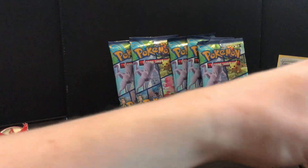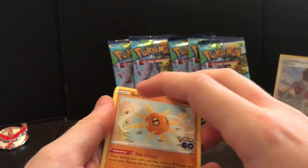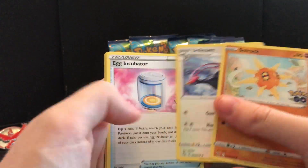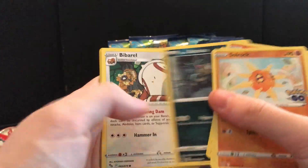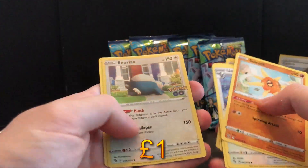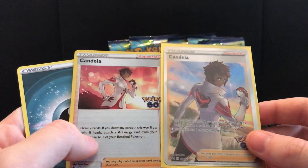I'll just put it out there — my highest CP Pokémon on Pokémon GO is Slaking at 4101. That's probably the worst brag ever; there are probably people with five thousands. Anyway — Soul Rock, Unown, Pheasant, egg incubator, Numel, Arolt, Rattata, Squirtle, Pikachu, Candela, and a Snorlax. We'll take that, and we'll take the Candela — two Candelas!